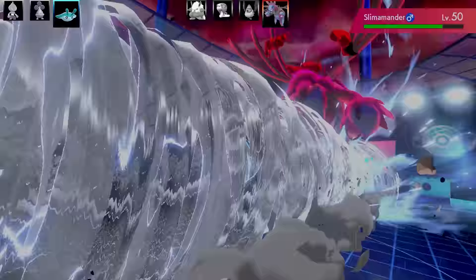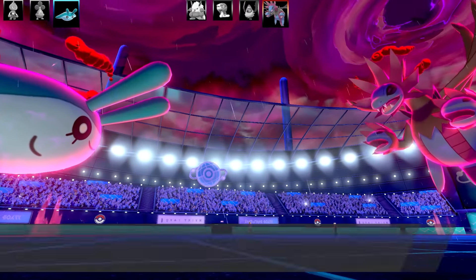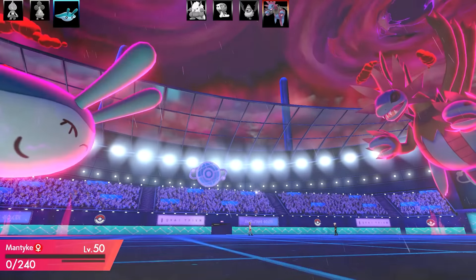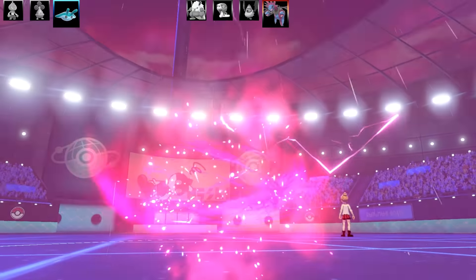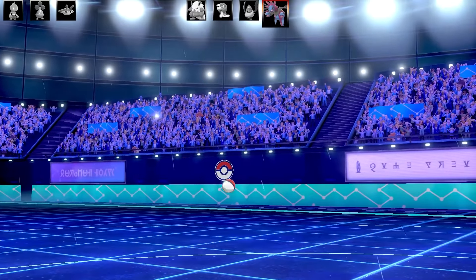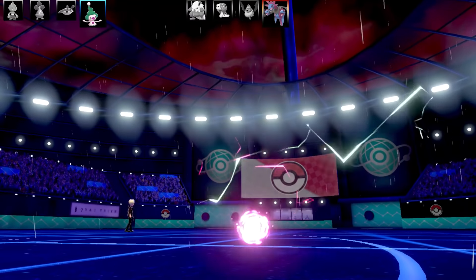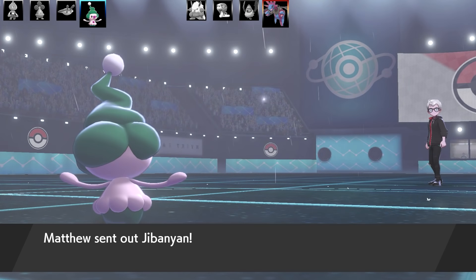I go for Air Slash to see if I can outspeed Hydreigon — I do have Swift Swim so I'm still outspeeding it, but I'm worried once the rain ends I might not be able to. Hydreigon goes for Max Darkness, probably from Dark Pulse, which is going to be enough to take out Mantyke. I'm thinking Mime Jr can come in, tank a Dark Pulse easily, and set up Trick Room. They withdraw Hydreigon though — I never expected that.